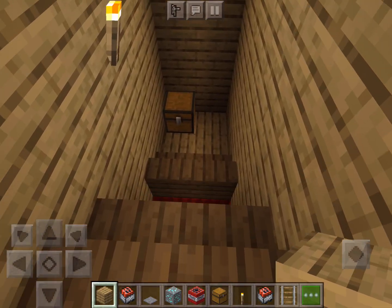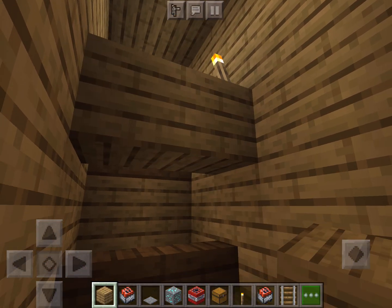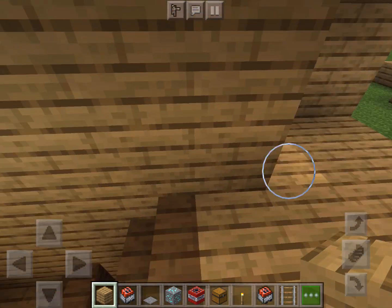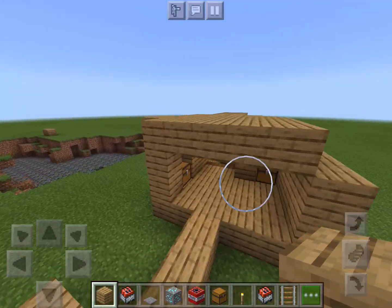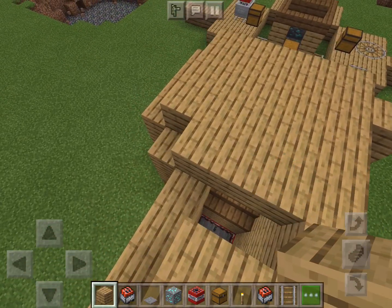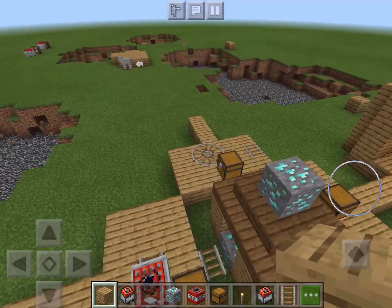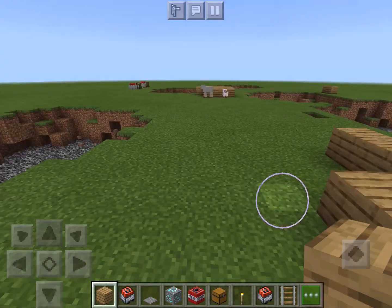You put it in the middle of the stairs so it looks like normal stairs, but when they jump down here you cover up this part so they'll fall in, get stuck, and get blown up. You might also need to remove the roof from where you're doing it, so I'll remove the roof — and then they'll get blown right out.